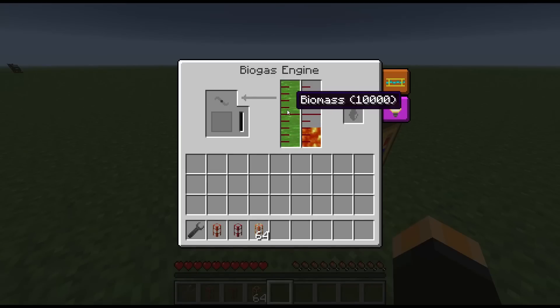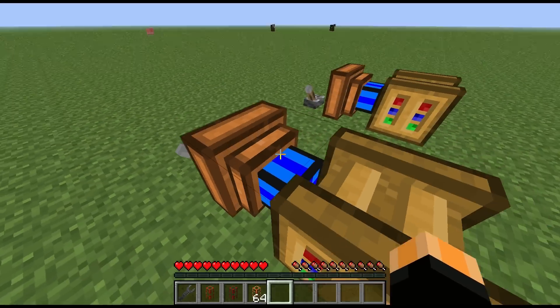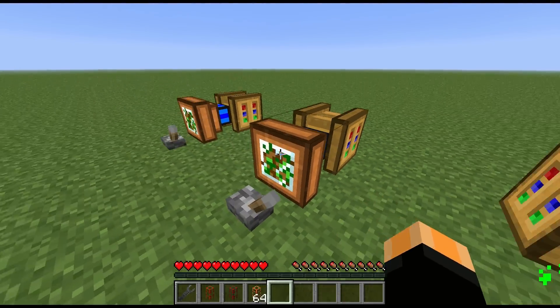You can also use biomass. Biomass gives you the same output as a combustion engine — that's 5 MJ per tick. The difference is that the biogas engine won't explode like the combustion engine will, and biomass is a lot easier to obtain than fuel for the combustion engine, so biomass is definitely the way to go.